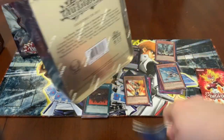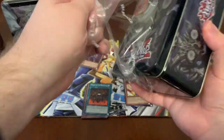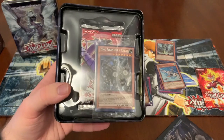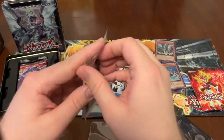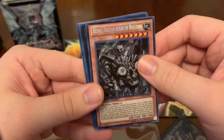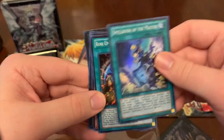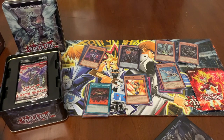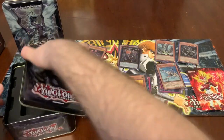And then we'll end with Prophecy. Semi-similar to the Tempest tin, just different promo cards. Redux Dragon Ruler of Boulders. Diamond Dire Wolf. Number 88, Gimmick Puppet of Leo. Spellbook of the Master. Rank Up Magic Barian's Force. And back to our promo. We have the same kind of packs as the Tempest.